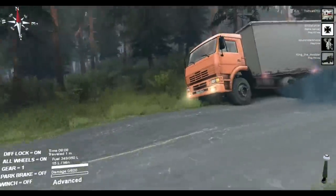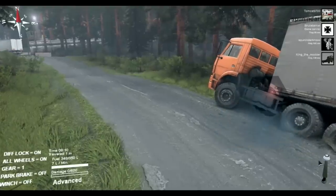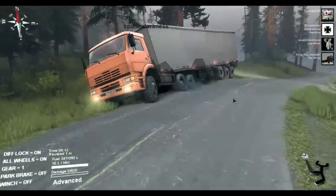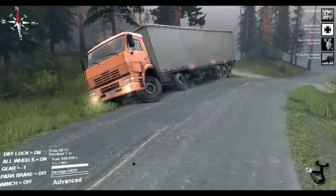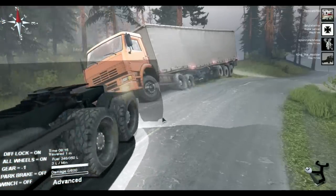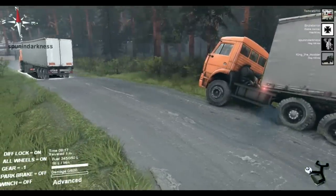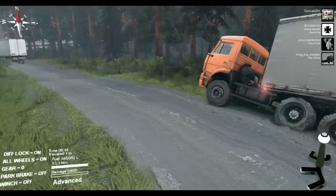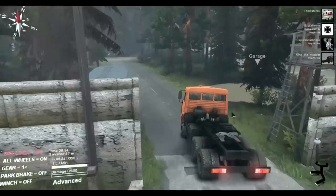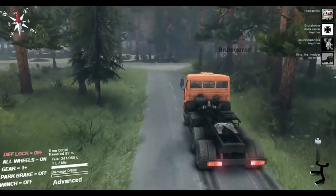A chaotic start as one player ends up on top of another's truck. 'My truck won't move — take the brake off, it is off, let me get off you, I'm on top of you!' They manage to separate and roll down to unlock the garage, though the player had a really tough time getting out of the starting point.